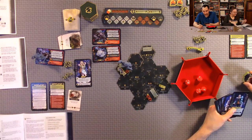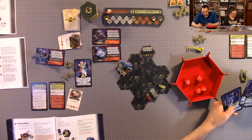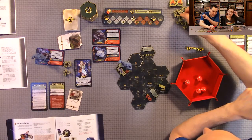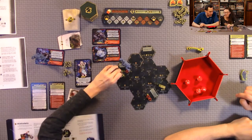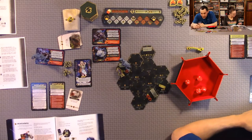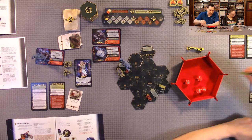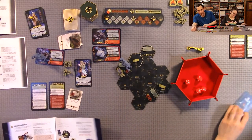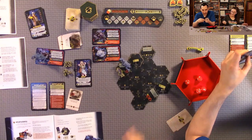We need to somehow get one more survival token or we've lost the game. Possibly through an endeavor tile or drawing a card. Then we spawn a new camper — put them at zero, give them two utility cards, and place them at base camp. Anthony gets a new camper and continues playing.